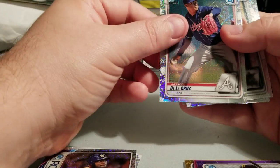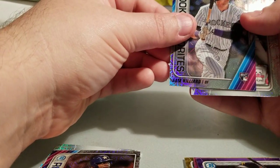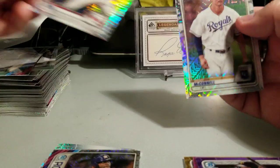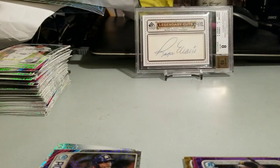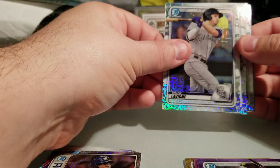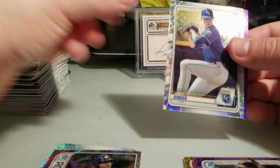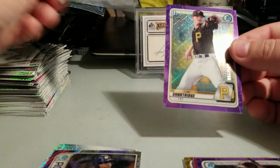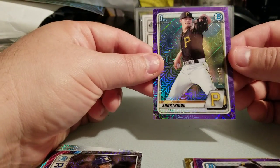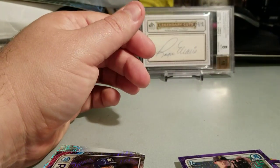Pack 17: Giselle Dela Cruz, JJ Bleday, Sam Hillard, Alec Baum, and Brady McConnell. Three packs to go — this has been brutal. Pack 18: something purple in here — Grant Levine from the Rockies, Aidman, Dane Dunning, Brady Singer, and Aaron Shortridge purple refractor, numbered 234 of 250.